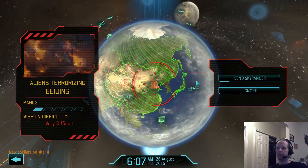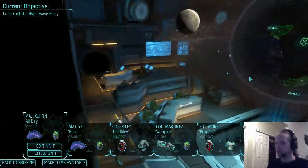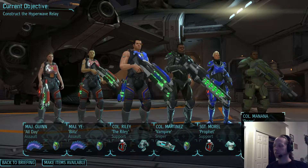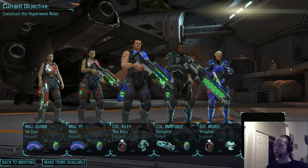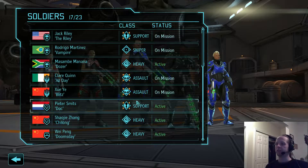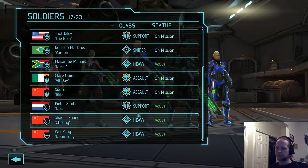Aliens are terrorizing Beijing. We'll send the Sky Ranger. I think we got every — oh. Nope. Is she still in the genetics lab? Yeah, he is still in the genetics lab — one more turn. Dozer — do we really want to send Dozer on this? I don't think so. I think we should probably send Doc.